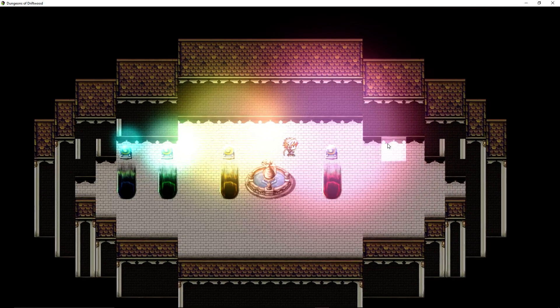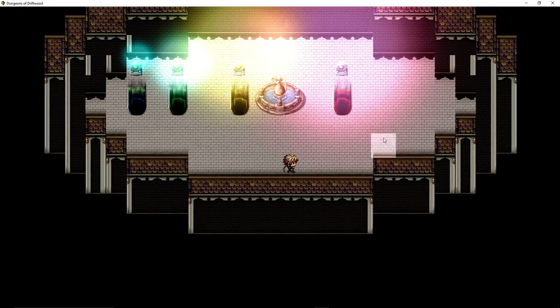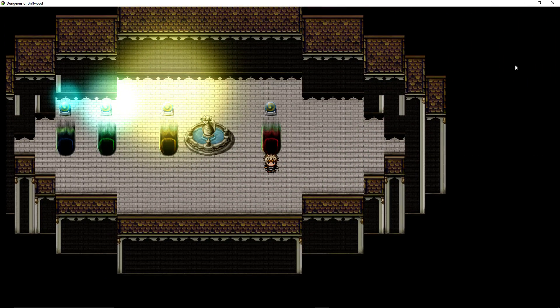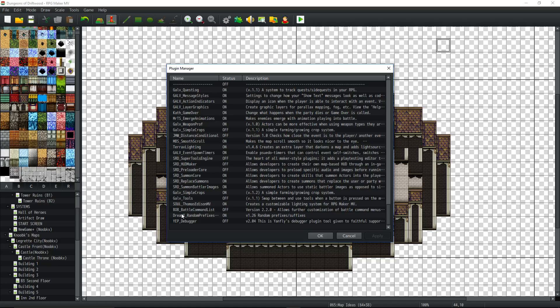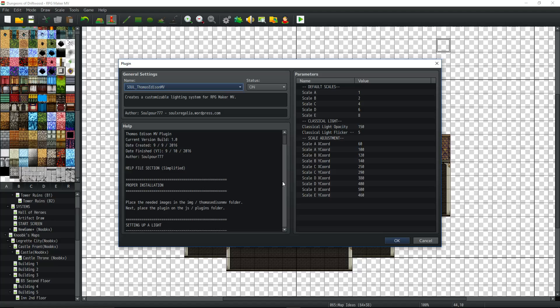The blending really adds a lot to your maps — this is just a bare bones example. Let's take a look at how you would add something like this quickly. You get the plugins — Terrax lighting if you want it, and Soul Power's Thomas Edison plugin. Once you put them in the plugin manager, I placed Thomas Edison below Terrax lighting and it works fine. The Thomas Edison plugin lets you customize your default sizes — by default it's 1, 2, 4, 6, 8 — and I'd just leave it like that because it works fine, but you can adjust them further.